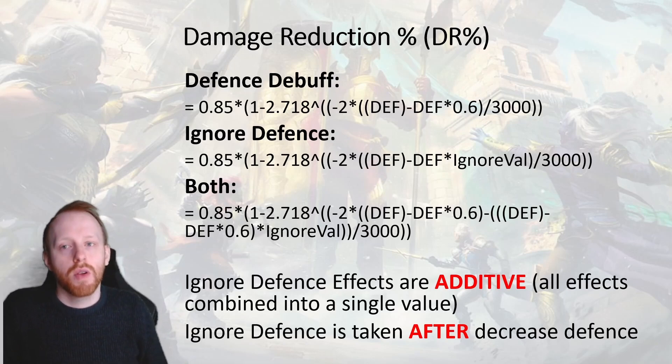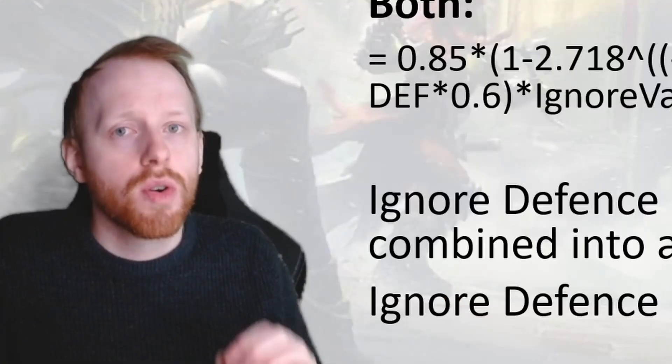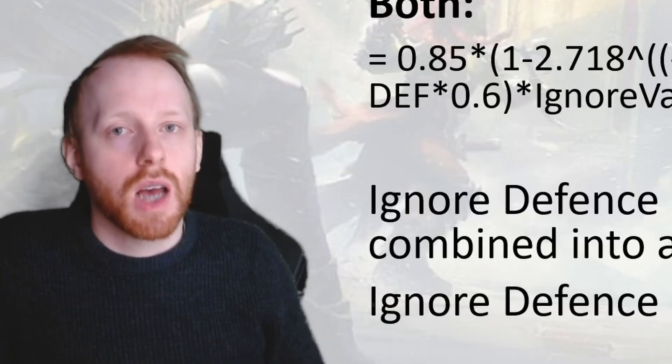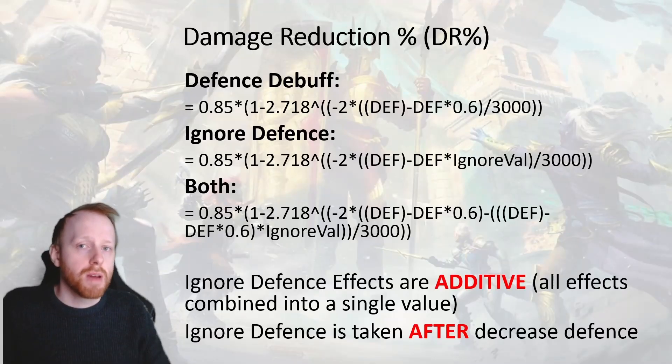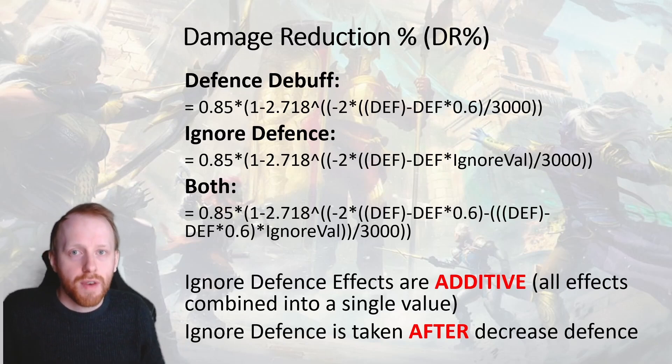If you have another 5% from a Cruel set, it goes on top. If a skill also ignores defence by 50%, that gets added on top as well. Therefore, under certain champions — I think Rotas is one of them — you can completely ignore defence if you have the right combinations of Helm Smasher, skill, Savage, and Cruel in the mix. There is also a scenario where you could be both debuffed with decreased defence and ignore defence. The key thing to note is that ignore defence is based on the remaining defence after the debuff — the defence is multiplied by 0.6 first, and then what's left is multiplied by the ignore defence value.